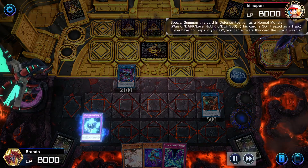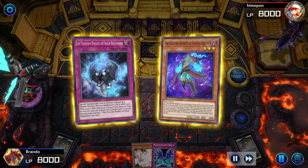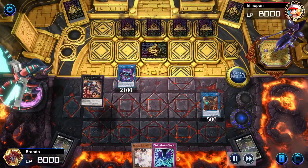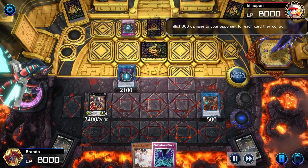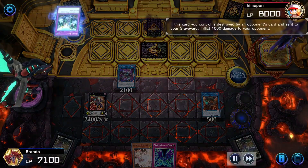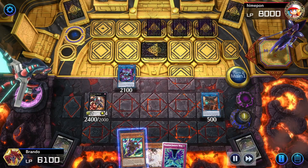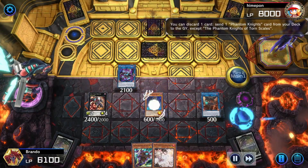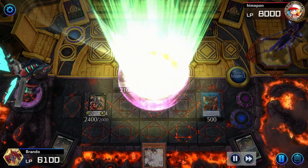Getting that trap card right away gets Time Thief Redoer into rotation, which also gets us a pop. Our opponent is playing some kind of stun deck — there it is: Secret Blast. Us popping it plus him activating it means we take 1900 life points. Now there's Ancient Cloak — Ancient Cloak gets Silent Boots into rotation and Torn Greaves. Torn Greaves sends the ancient knight wing, which just opens up the tremendous board we're gonna have.